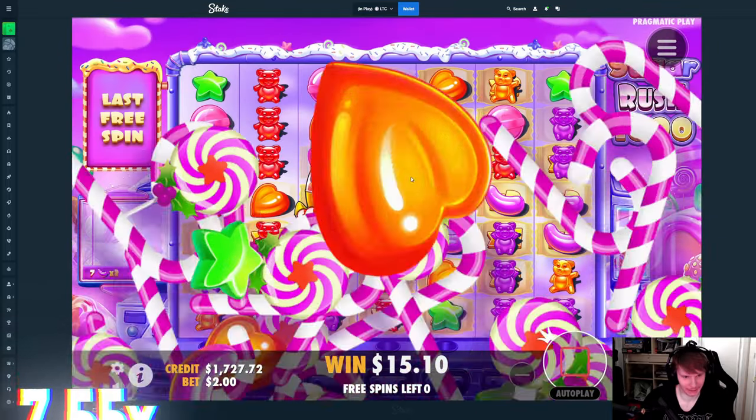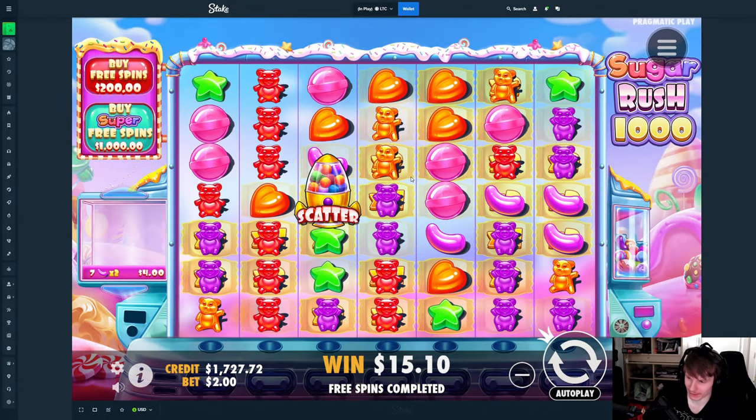Alright, that's gonna be it for today's video. 100% Gates of Olympus 1000 is the best one out of them all, at least in this video. By the way guys, go to my site — if you're the first person to redeem the word 'shadow,' it's a unique word and you'll get $15. Thank you for watching, have a great day — peace out!